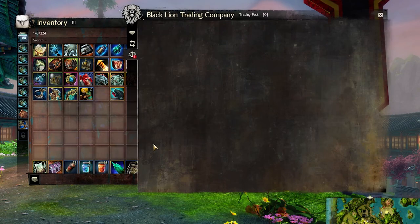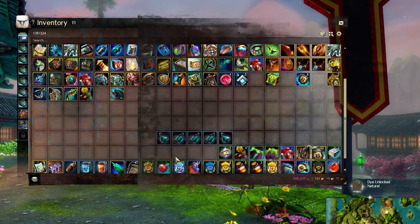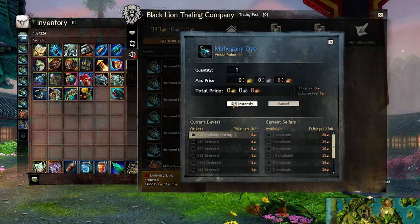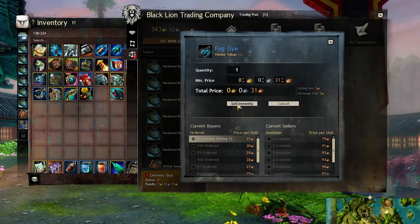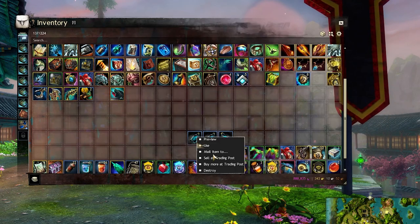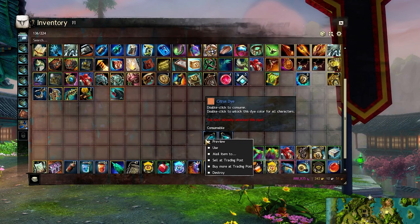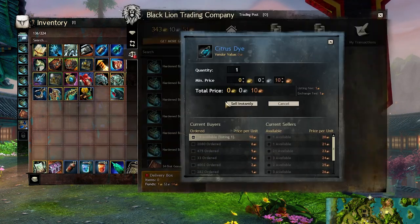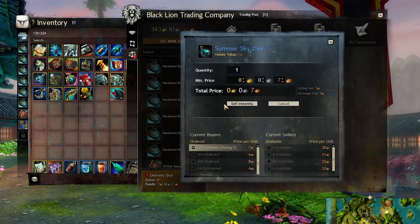A natural dye which I have not opened yet — only 15 copper. That would be annoying if I got it from an unlock. Mahogany dye at 8 copper, fog dye at 31 copper, sprout dye at 9 copper, citrus dye at 10 copper, and the summer sky dye at 7.